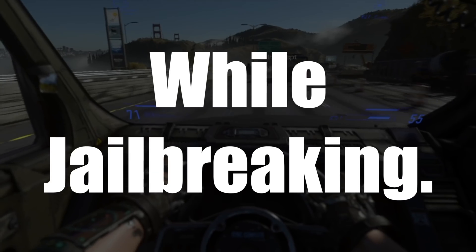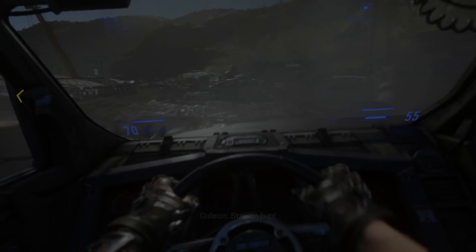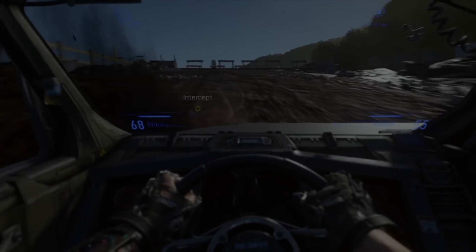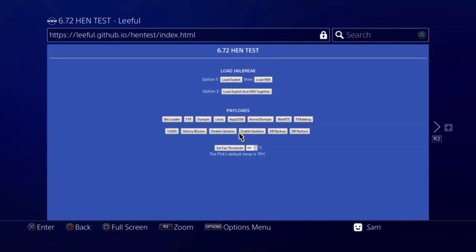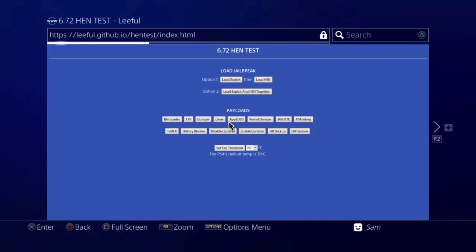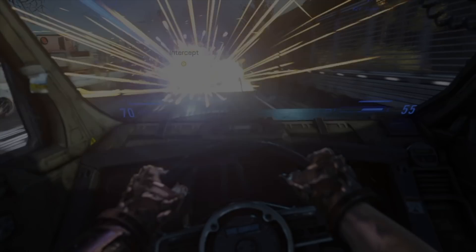Step one: make sure there is no external hard drive connected to your PS4 while you try to jailbreak — this has caused jailbreak failures for many people. Step two: before loading the exploit, hit the Options button and go to Refresh. This gets rid of the 'no system memory' error and gives you a better chance of jailbreaking. This tip came from PS4 Pro users.